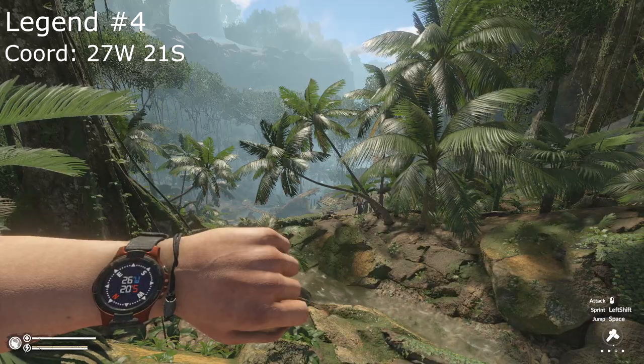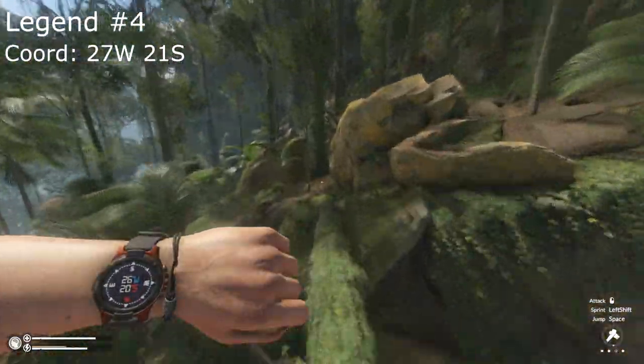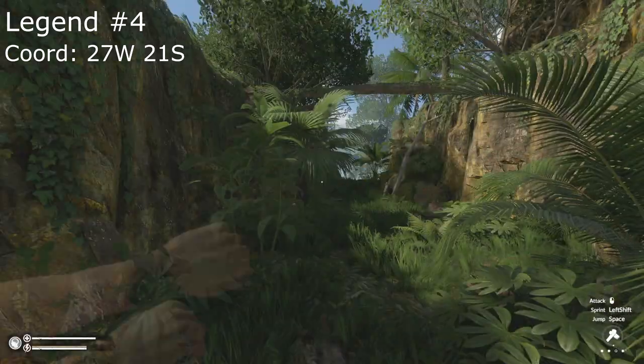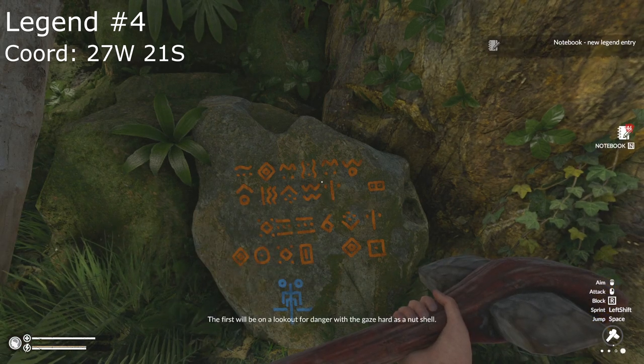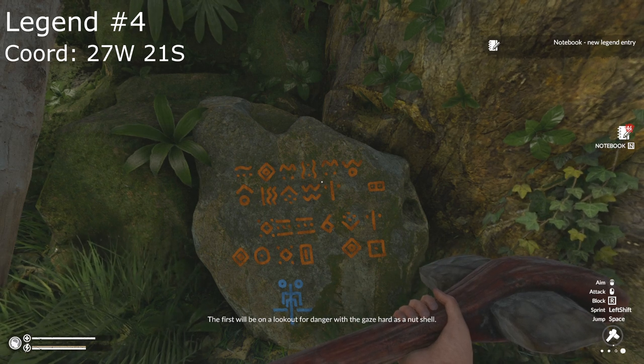The fourth legend will be found above the main village, left of the waterfall and above a climbable rope, at 27 West, 21 South. First, we'll be on the lookout for danger with a gaze hard as a nutshell.